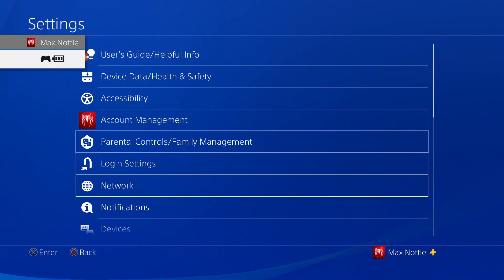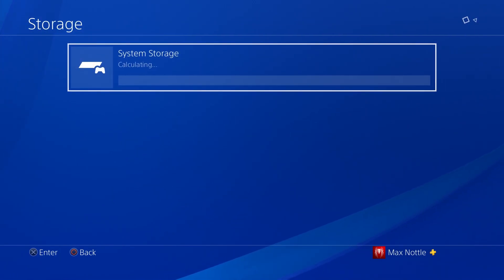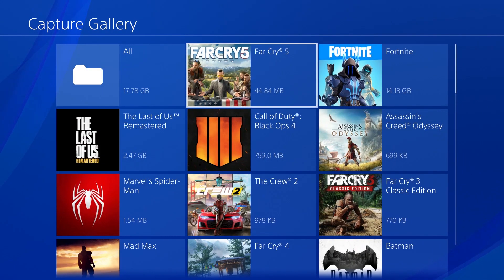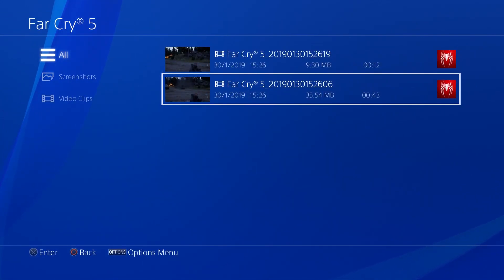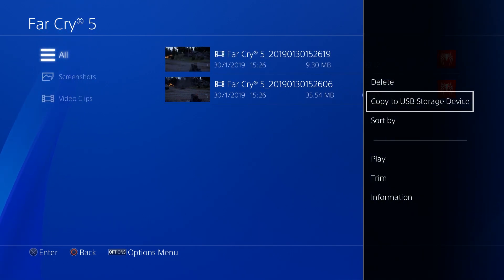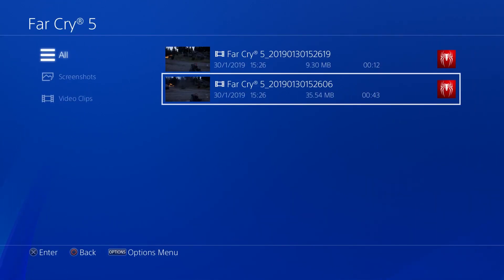Then go into System Storage, then Capture Gallery, and then select the game you were recording. You can watch the clip there, or press the Options button on it and copy it to a USB storage drive.